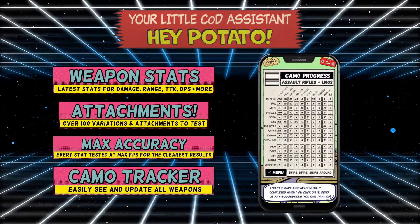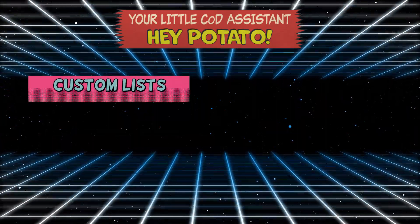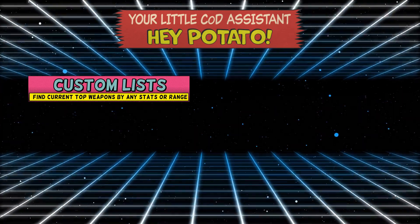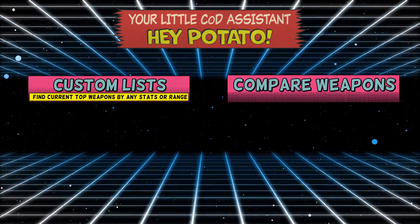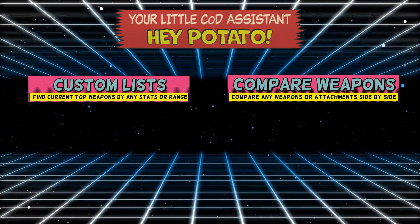With the first version of the app out of the way, we're now working on dozens of new features. Custom Lists: create your own custom list to find out the top weapons based on any stat, range, single or multiple classes and other modifiers. Comparing Weapons: place any two weapon variations side by side to compare the stats you want to know.